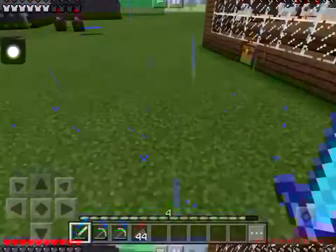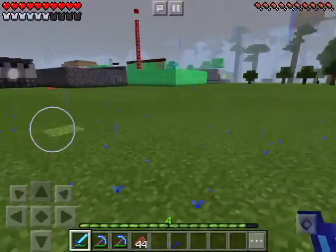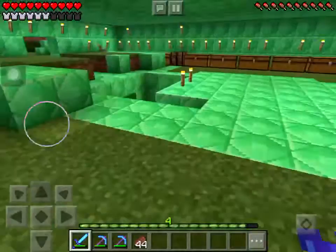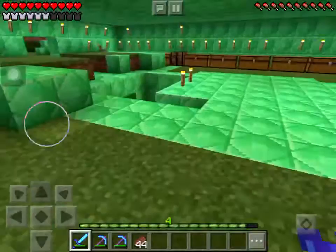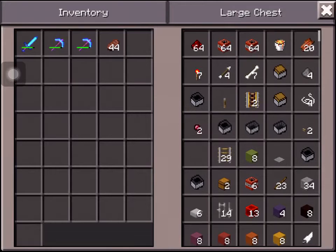I'm gonna be making the castle further back, past the chicken restaurant and past the laboratory. Today we're gonna be doing a little bit of building on the laboratory — I'm gonna be making a small rail system that pushes villagers from one place to another.